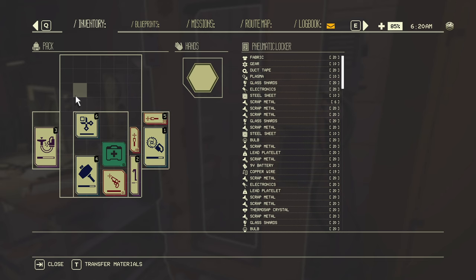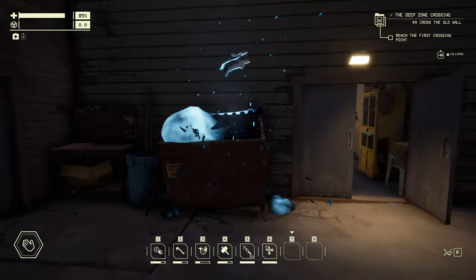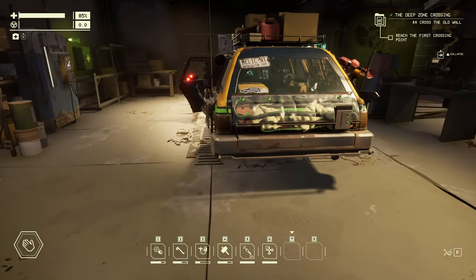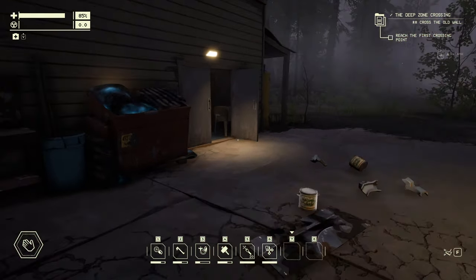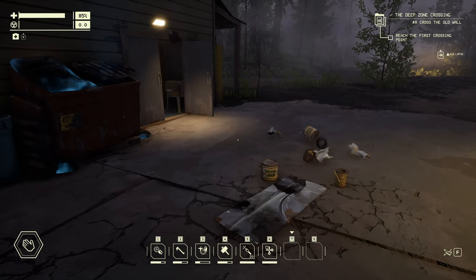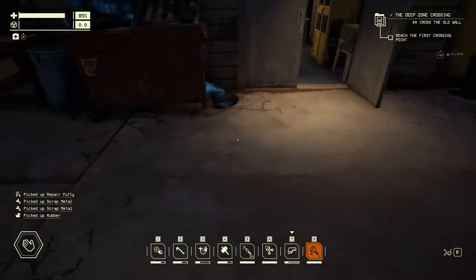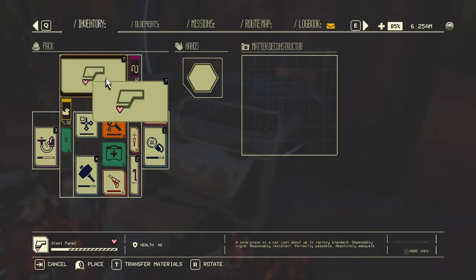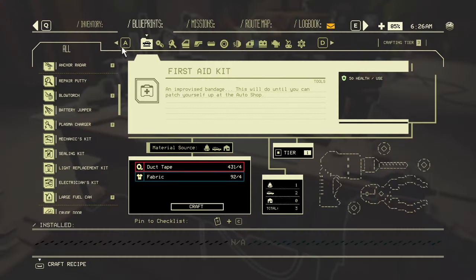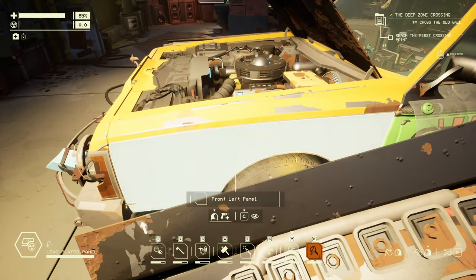Oh my god, fine — I always find just what I need in there. What do you think I need? Steel panel? I don't need that though, but thanks. I can manage, I'm pretty sure. A bunch of repair putty — thank you, dumpster. I feel like because she told me to look in there, the game thinks I need something, but I'm pretty okay actually. Let's go for a lead-line panel too, so the front of the car is pretty radiation-resistant. Looking pretty good.